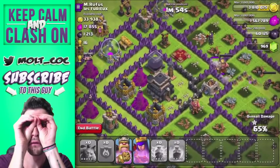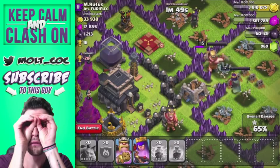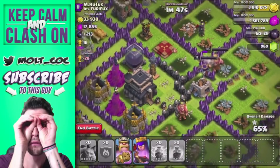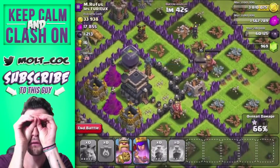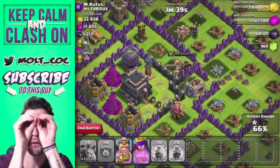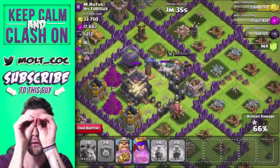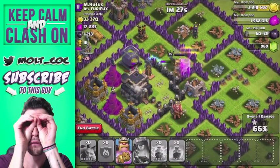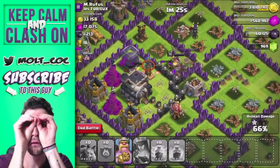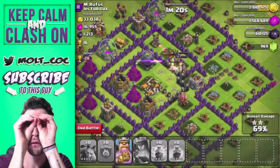I'm going to drop the king on the corner, and the queen as well, to try and get the town hall. All that dark elixir is in the center too. We still have a minute left — but the king is attacking different walls instead of pushing in. He's being a complete idiot! We'll use the queen's ability so she can hurry up and take out the town hall and that tesla.